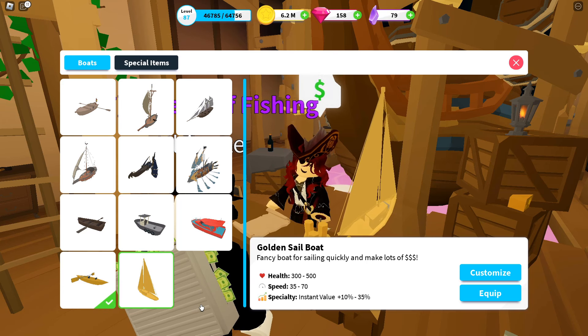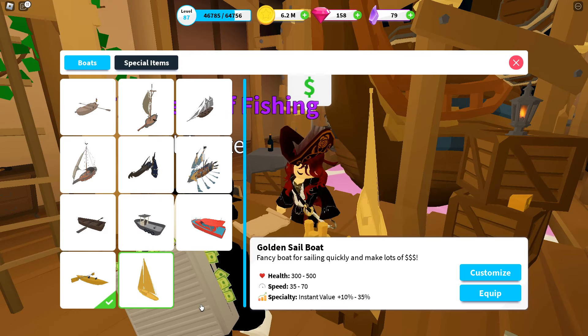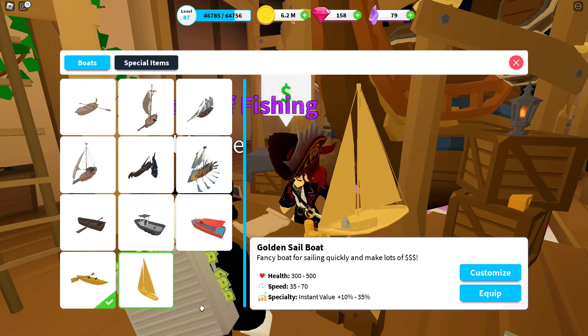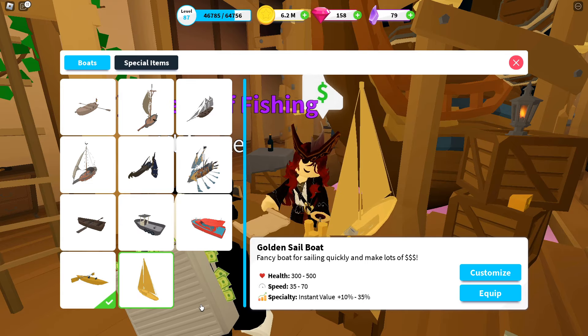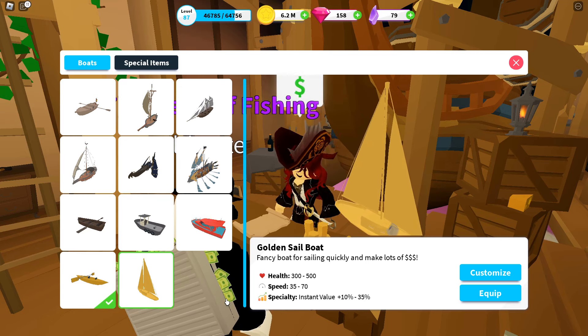I'm in the boat shop right now. I just wanted to show you guys this boat right here, the Golden Sailboat. It increases the instant value from 10% to 35%, meaning that any fish you catch increases in value instantly, so you'll get instant coins anytime you fish with this boat.